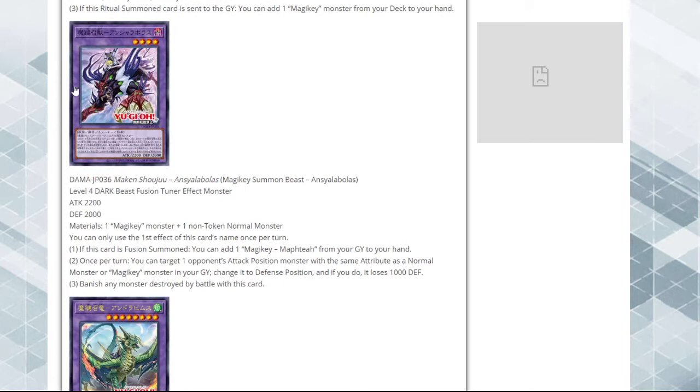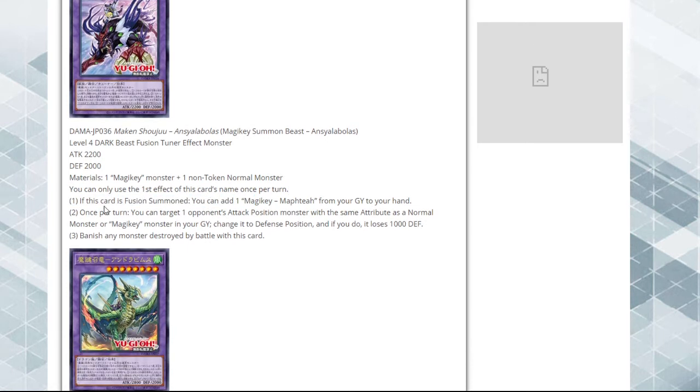This deck is kind of like the DDD - there are no synchros I don't think, but they also have fusion monsters. One Magic Key monster plus one non-token normal monster - interesting. I wonder what other main deck monsters this deck is going to have. You can only use the first effect of this card's name once per turn. If this card is fusion summoned, you can add one Magic Key ritual spell from your graveyard to your hand - and that stinks, it should be from the deck to your hand. Why is this not a searcher for the ritual spell? Once per turn you can target one opponent's attack position monster with the same attribute as a normal monster or Magic Key monster in your graveyard, change it to defense position, and if you do it loses 1000 attack. Banish any monster destroyed by battle with this card. It's only 2200 attack.